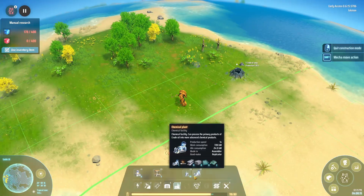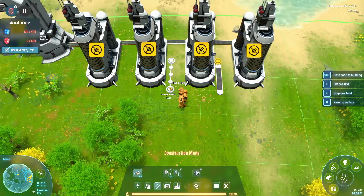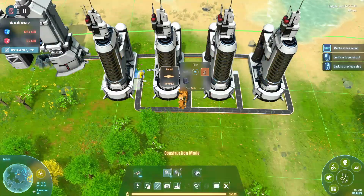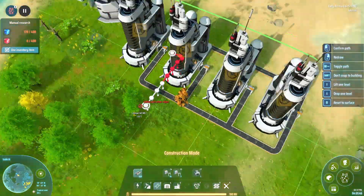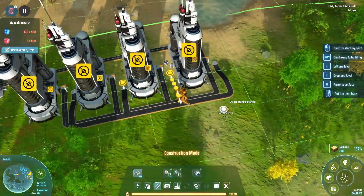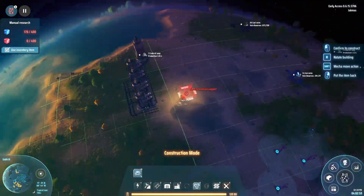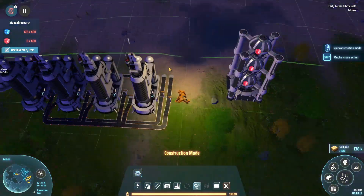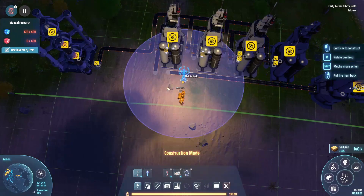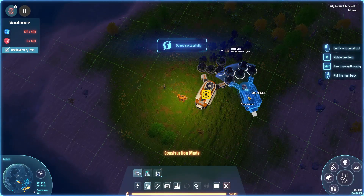The two things we need to make red matrices are hydrogen and energetic graphite — for which we need oil and coal. We've got an oil seep here and we've placed down four oil refineries. This is a super simple setup mainly because we need to get 400 red matrices to unlock x-ray cracking. We need basically two graphite and two hydrogen every six seconds, so a tower of three needs six every six seconds — one per second. Four refineries produce one hydrogen per second, but we need an oil seep of at least two per second.